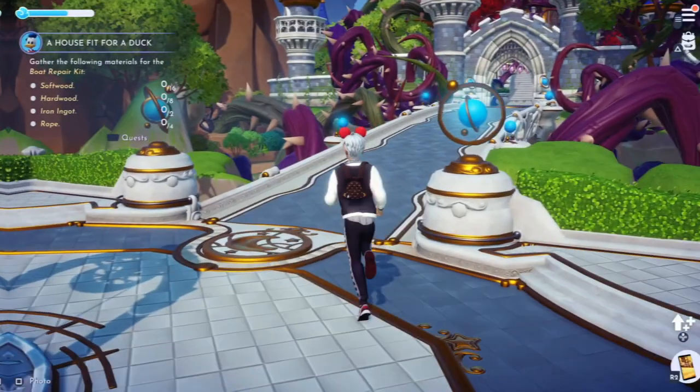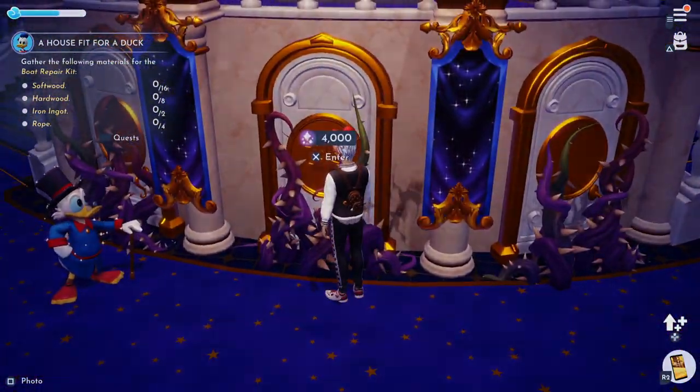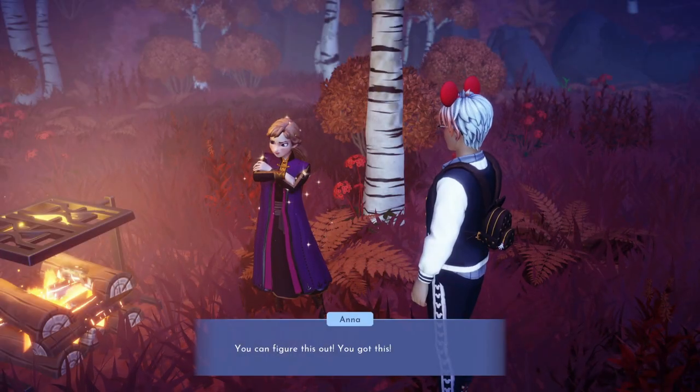First of all, you'll need to have Anna from Frozen available in your valley. You can find her at the Frozen Realm, which is located in the castle on the second floor right in the middle. Interact with this door and you will be able to pay a certain amount of Dreamlight to access it. Once you're in the Frozen Realm, all you need to do is complete the questline in this area for Anna and Elsa.